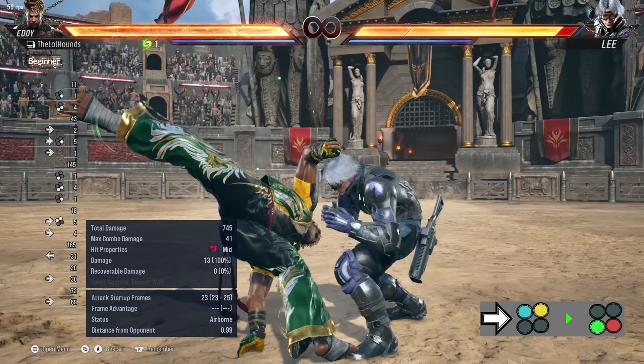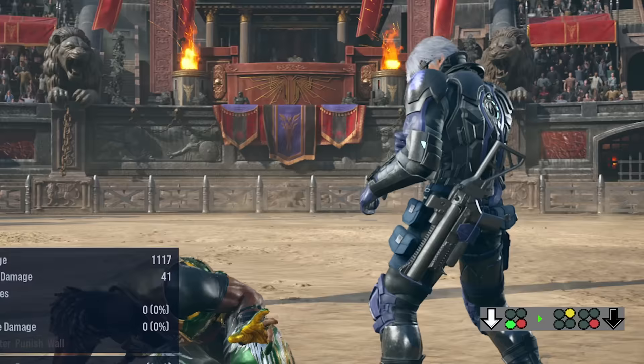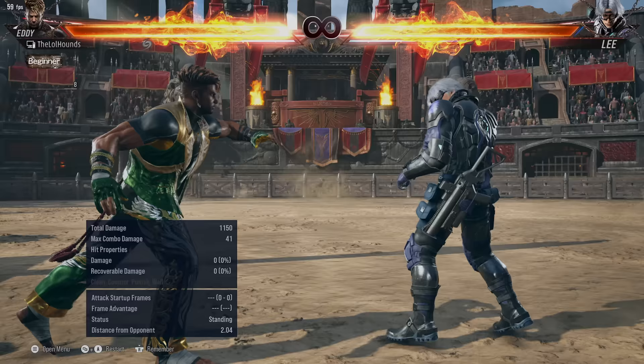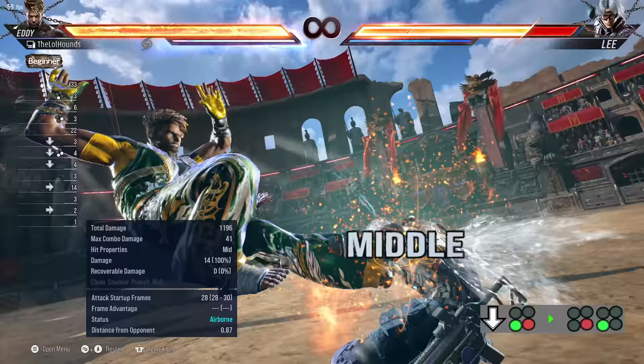That's a low-mid. The other unlock is back 4, which is plus 6 on block. From the relaxed stance, I think his best attack is 2,4. You can do it again — hold down 2,4 and it's plus 3. He also has a really strong mix-up: 3,3 gives a stack of green power and is the slow option, while the mid mix-up is a heat engager.